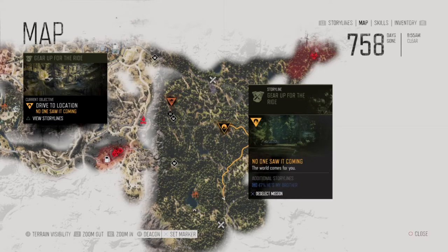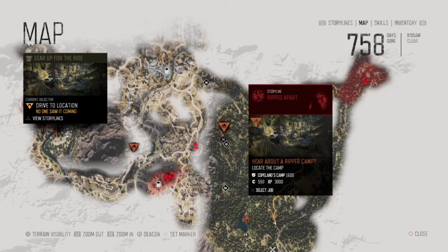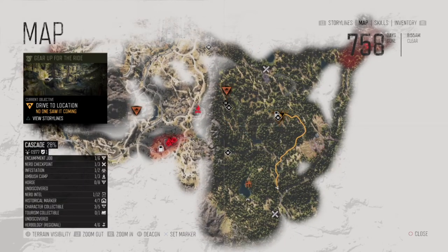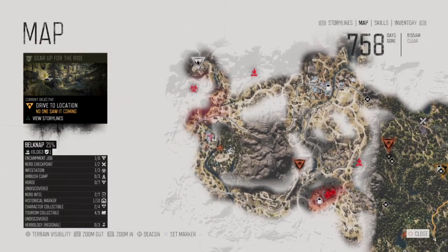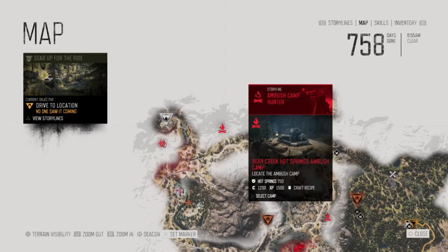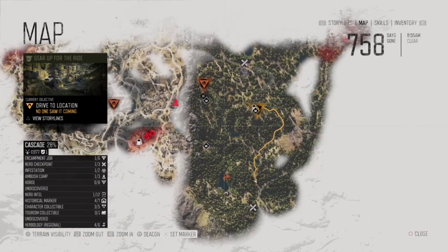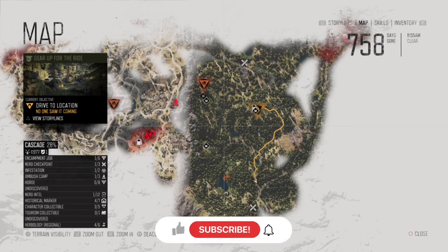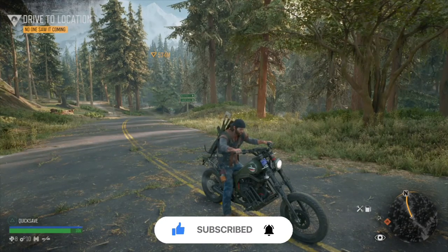I think that new storyline is for Boozer — the 'He's My Brother' storyline — so we'll leave that for the next episode. I was hoping to get either the camp mission or the bounty mission done this episode, but the rescuing Lisa mission took longer than expected. We've also still got Seve's memorial stone to visit, more ambush camps, infestation nests to clear, and the main storyline — all coming in upcoming episodes. If you enjoyed this episode, hit that like button and subscribe. Thanks for watching — goodbye!